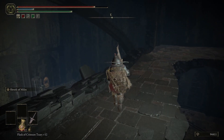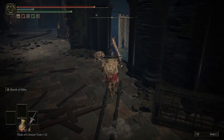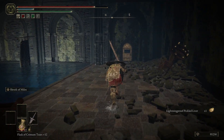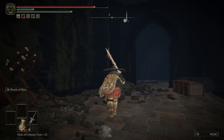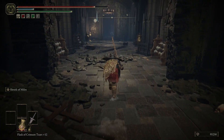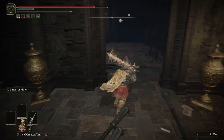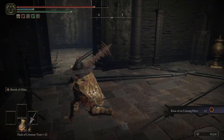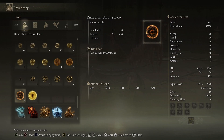Looks like we're dropping down yet again. Just some crabs hanging out so far. We have a door — it doesn't open from this side. Actually, it does open from this side, I just don't have the tools required. We've got one of those guys patrolling. Two runes — a Rune of an Unsung Hero. That sounds large. 50,000 runes — that is large indeed.